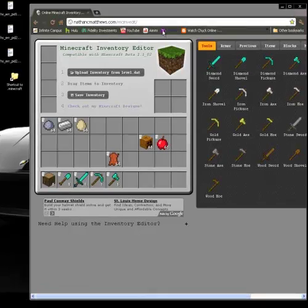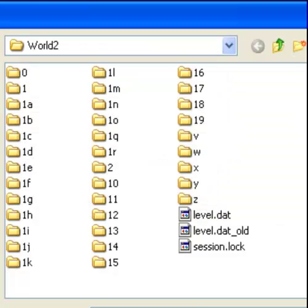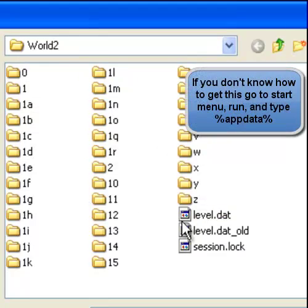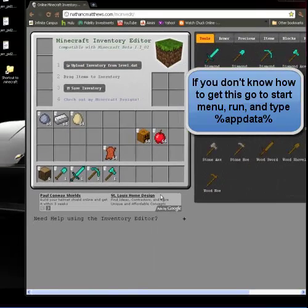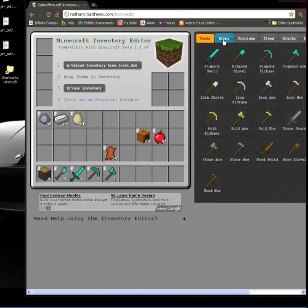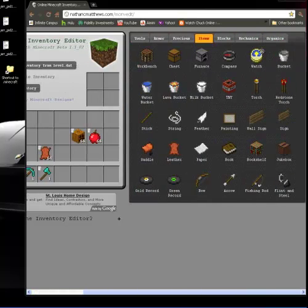You're going to go to your browser, open it up, go to this website — I'll put a link — and click 'Upload Inventory', whichever world you want, then hit 'level.dat', and then this is my world or inventory.